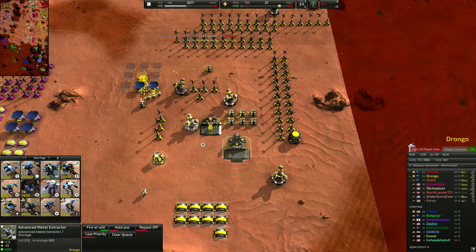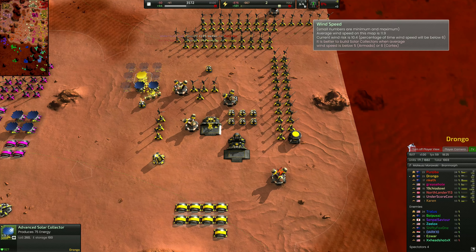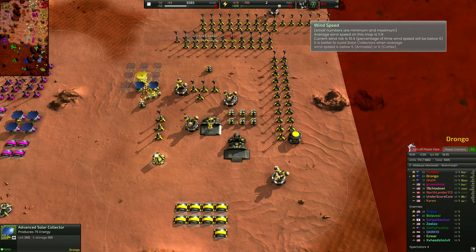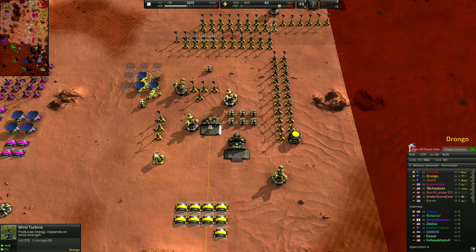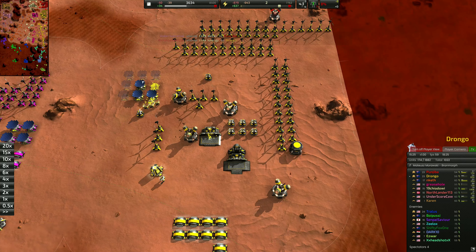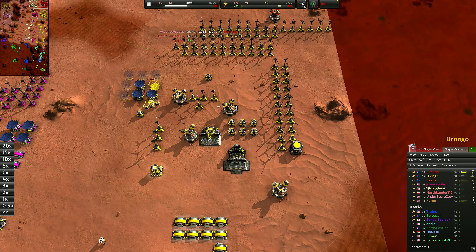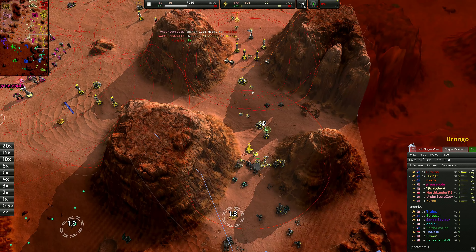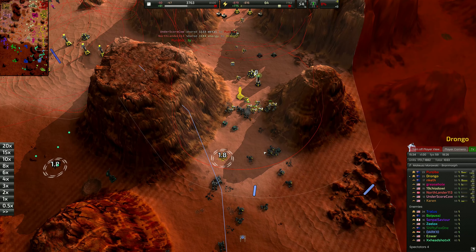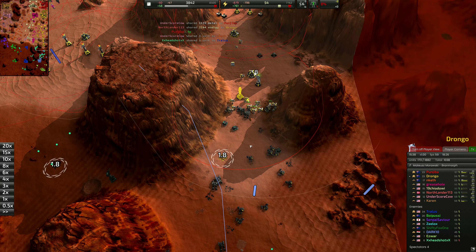We've now lost our Lazarus towards the front, so we always want to make sure we're thinking about reclaim. When you see a big reclaim field, there's a great widget you can get called the reclaim field highlighter. If you don't know how to use widgets, jump onto the Beyond All Reason Discord — there's a whole channel dedicated to how to install them. It's really easy; you just turn it on and when you're selecting a unit that can reclaim, it will show the reclaim fields for you.